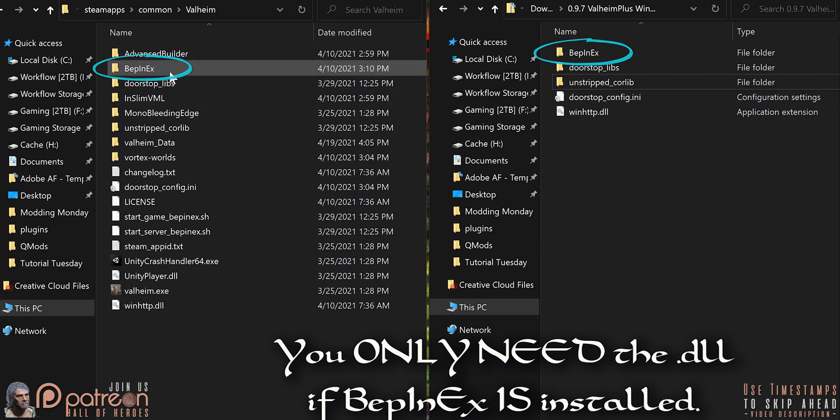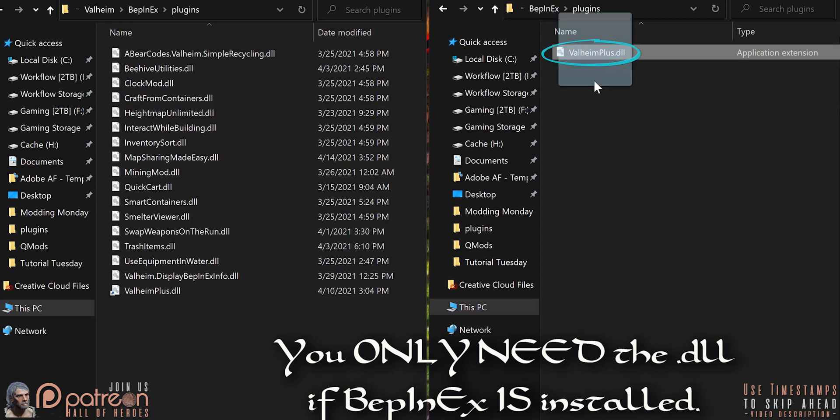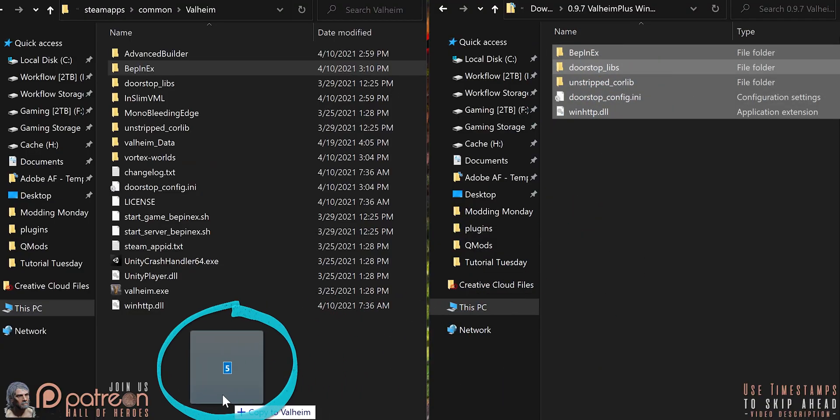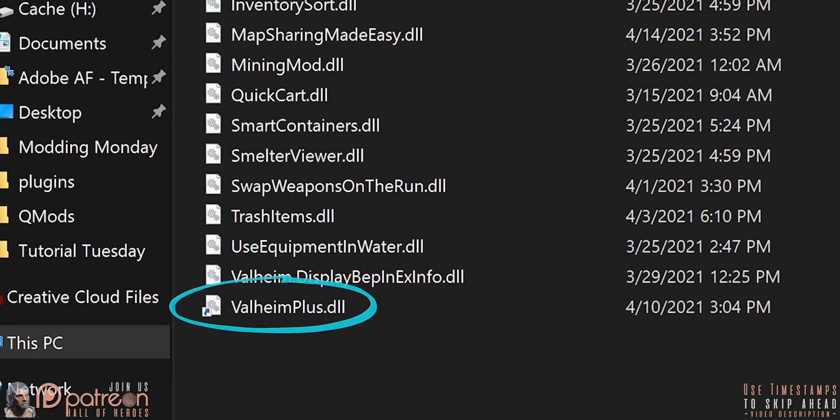If you do have Bepinex installed, open the Bepinex folder, then open the Plugins folder. Drag and drop the ValheimPlus.dll from the archive into the Bepinex Plugins folder in your game directory. You're done. To update the mod, it's the same thing — just overwrite when asked. To uninstall the mod, delete the ValheimPlus.dll. That's it.